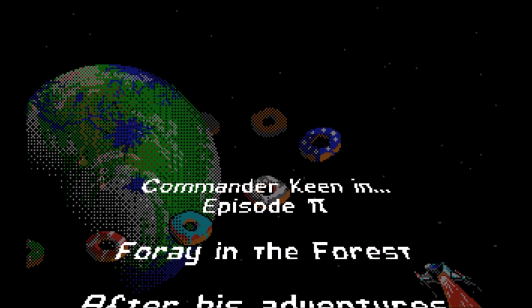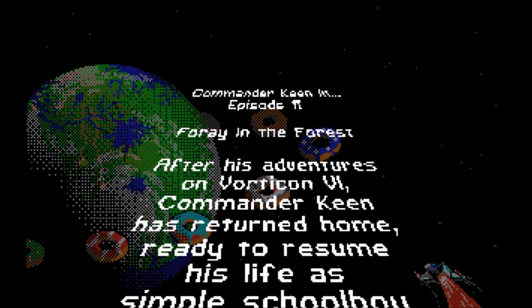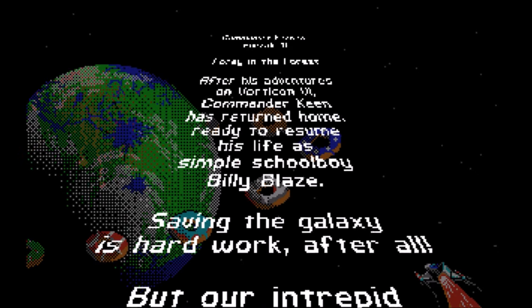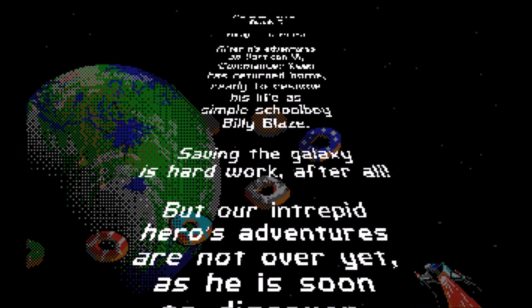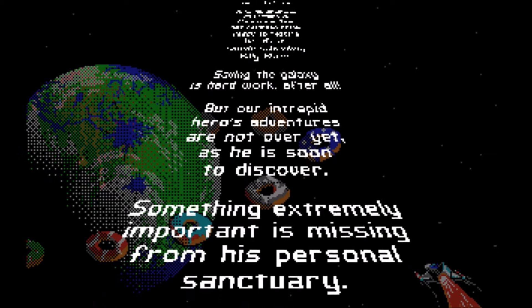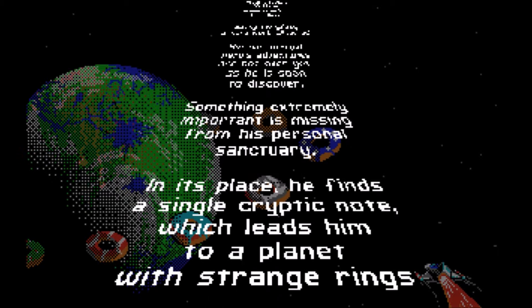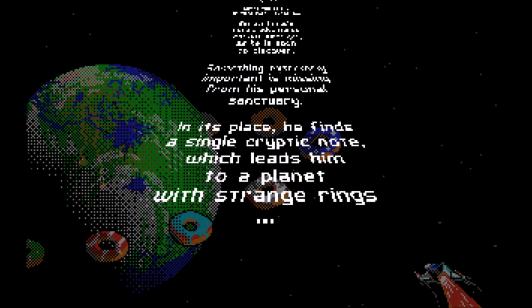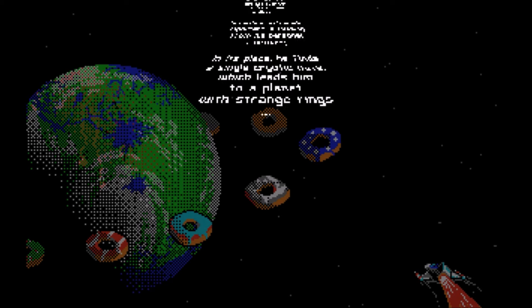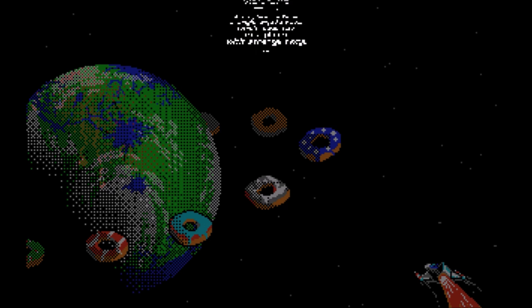Commander Keen Episode Pi: Foray in the Forest. After his adventures on Vorticon 6, Commander Keen has returned home ready to resume his life as a simple schoolboy, Billy Blaze. Saving the galaxy is hard work, after all. But our intrepid hero's adventures are not over yet — something extremely important is missing from his personal sanctuary. In its place, he finds a single cryptic note, which leads him to a planet with strange rings — they look like donuts to me. See Commander Keen at the bottom right, zooming towards the donuts.